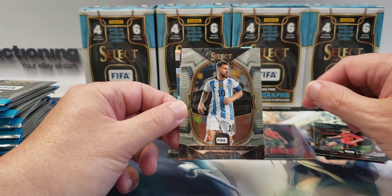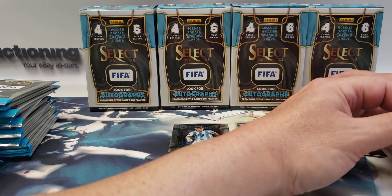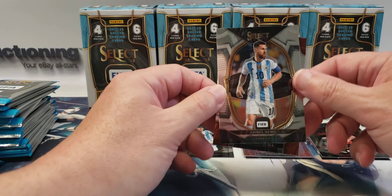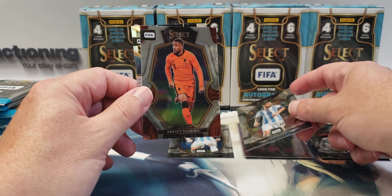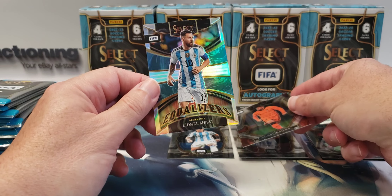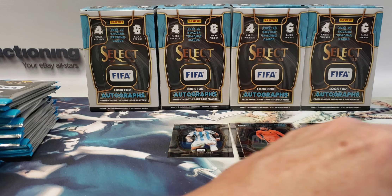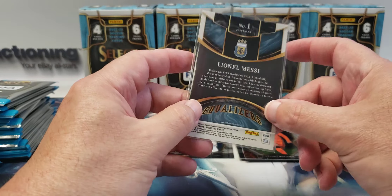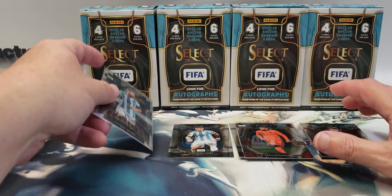Gavi. Lionel Messi — I know that name. Now in the MLS, I think with Miami, whatever their team is. That's a mezzanine level. Arnot Danjuma and a Lionel Messi Equalizers insert. I believe that is a prism — yep, and that's number one, the first in the subset.